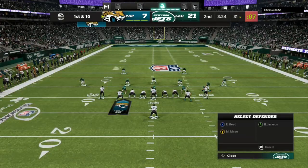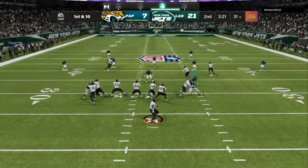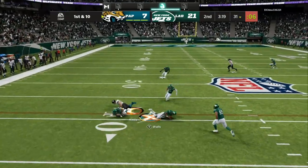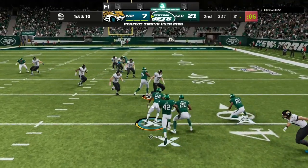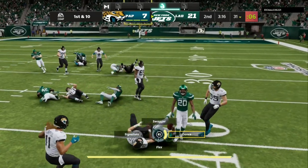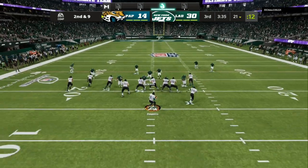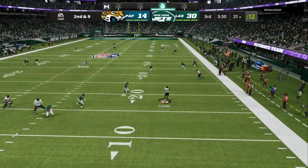I'm taking away the underneath routes. He also has a deep crossing route on the right side, but he wanted to keep being greedy and hit that route by the tight end. I made the adjustments to 10 yards, and my guy dives for the interception. Now here's the gun bunch tight end — this is the meta, this is what you're going to be seeing a lot of. We've got adjustments for that too.